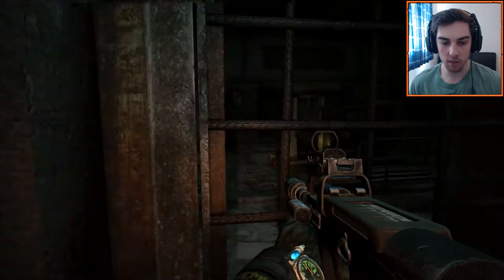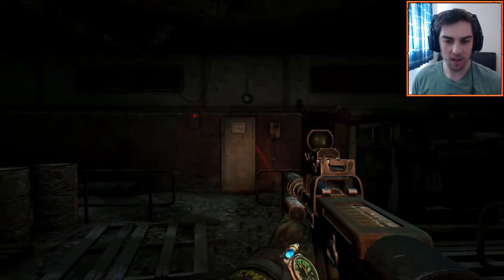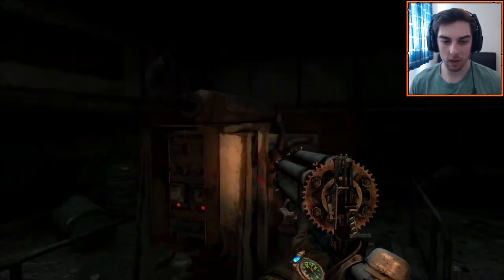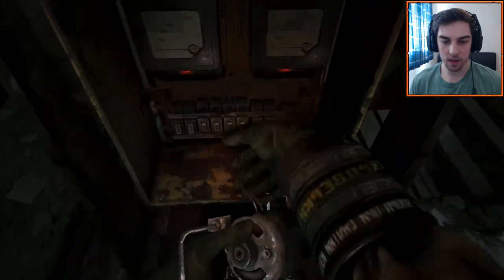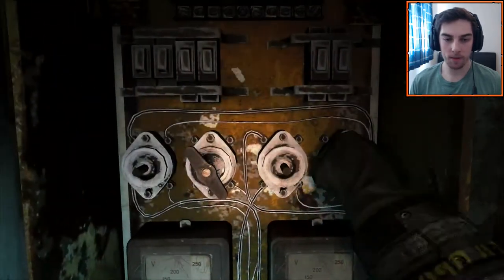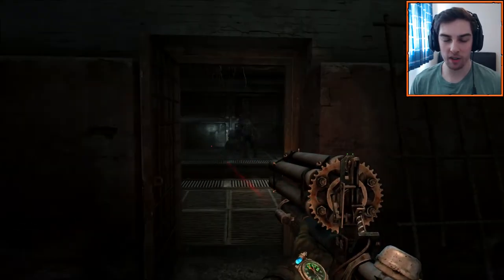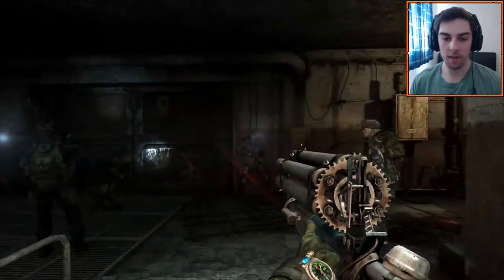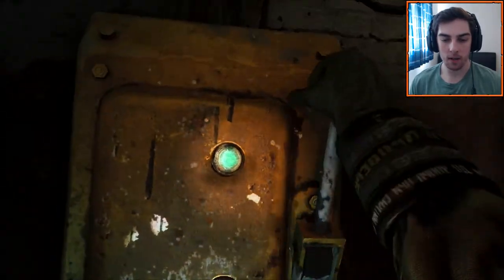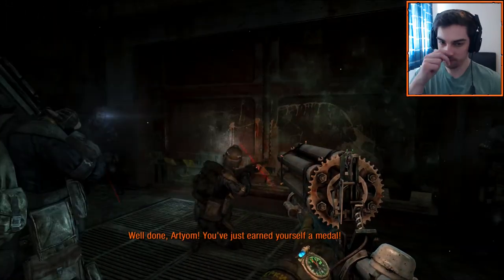I guess he means this room because this is the one we haven't been in. Why am I going alone? Get the shotgun out — it's pretty close quarters. What am I looking for? Let's flip some switches, plug this in, whatever it is. Pump it up. Twist that and twist that as well — exactly knew what I was doing there. Now this should work. Yay, green light! Well done, Artyom — you've just earned yourself a medal.